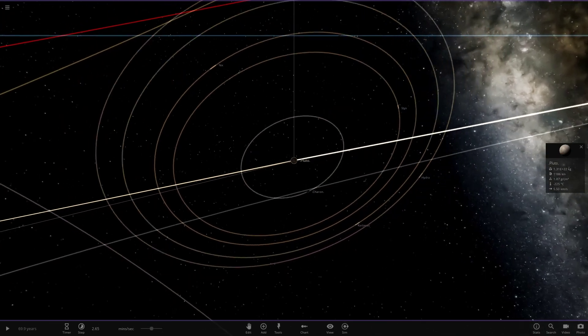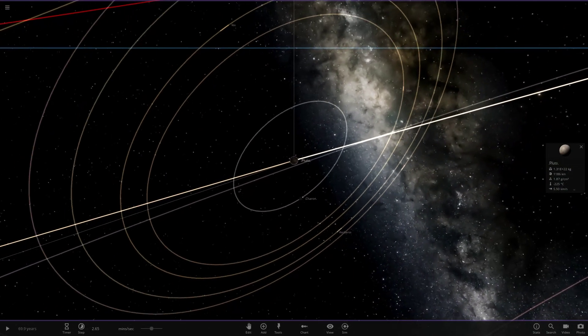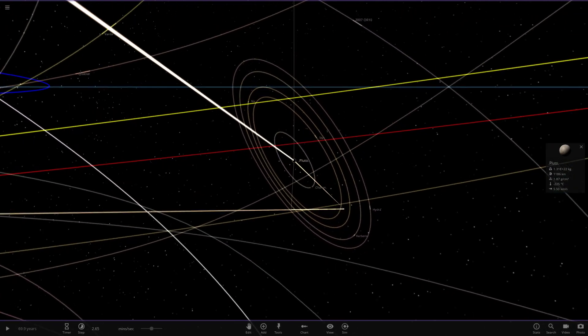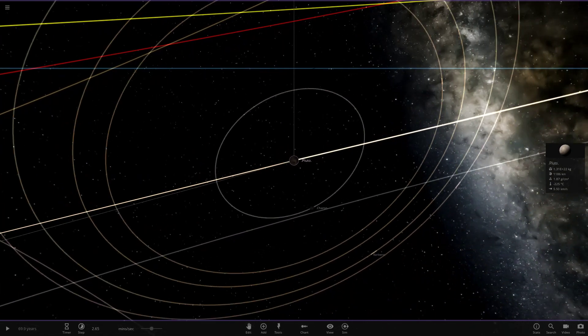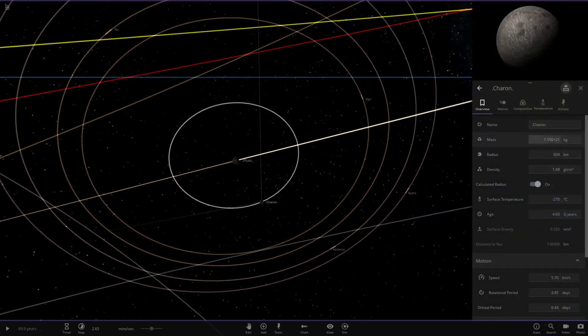The last episode we did Neptune, where we made all of its moons 5,000 kilometers in radius, and that was a pretty crazy show. But today we're heading to Pluto, and we obviously can't make its moons 5,000 kilometers in radius because even Pluto isn't that big, so we'll do something a little more reasonable — 600 kilometers, about the size of its first moon.